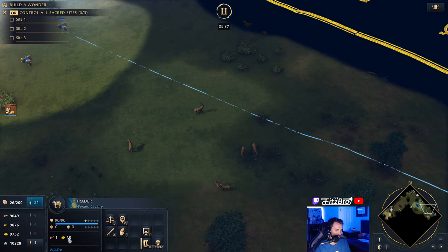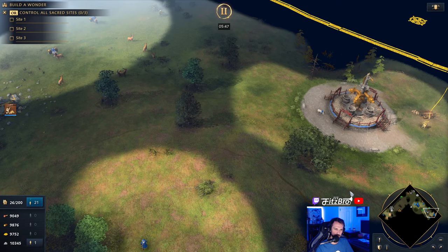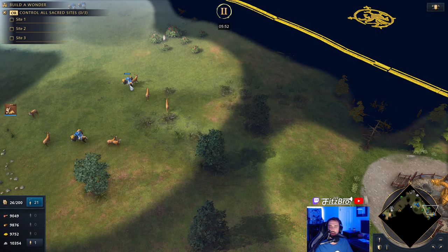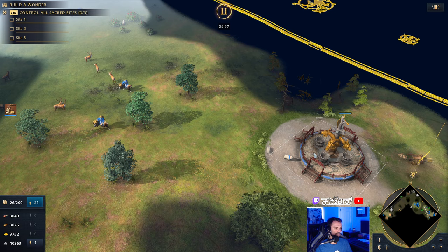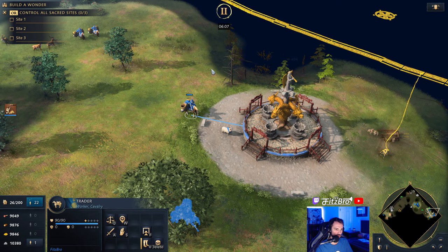Right now the traders have 18 gold, and watch this — I hit Q and select the Silver Tree and instantly it is worth 94 gold. It also drops off food. You can clearly see the power of this landmark. As it drops off you'll see it gives that full 94 gold, so it's pretty powerful.